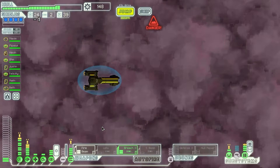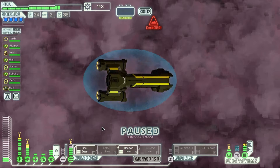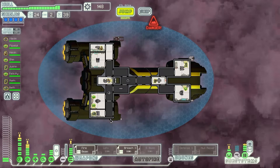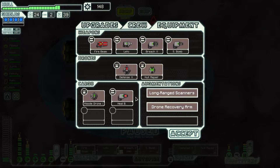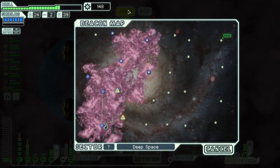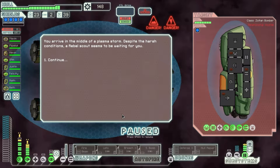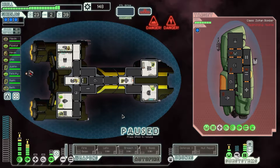Moving right along. Biggest coin toss of the game. We got our healing beam — that's good. The plan is to go up around there. Hopefully we find a store before we go and attack. Let's turn on our... interesting — that's a three-shot laser.